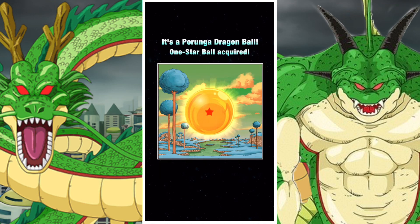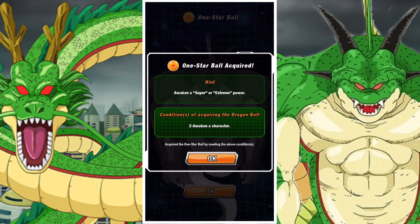It needs to be an SSR unit — that's the only real stipulation. Once you've done that, you'll receive your Dragon Ball, and that's pretty much everything you need to know.